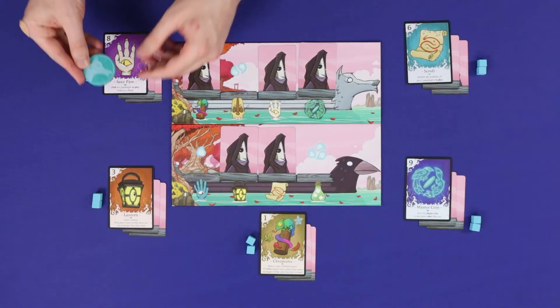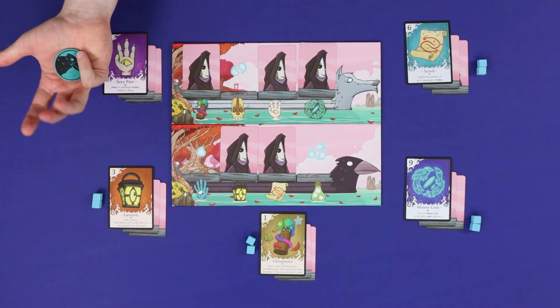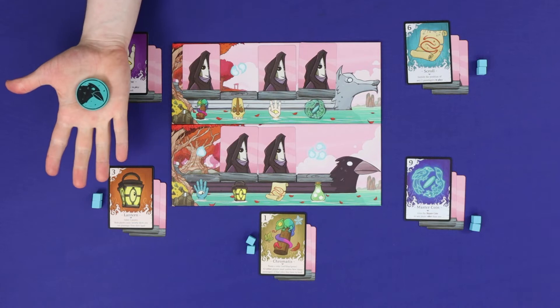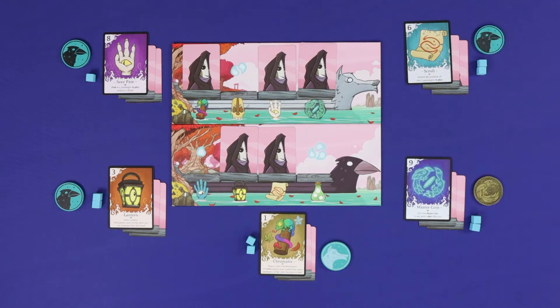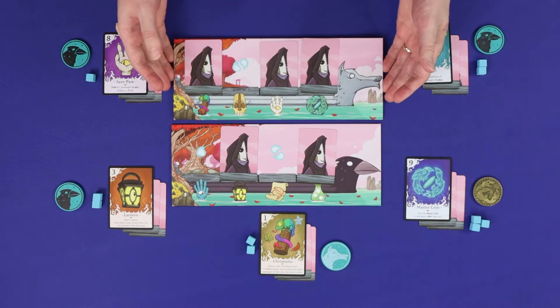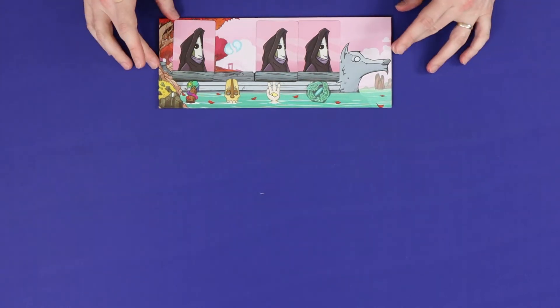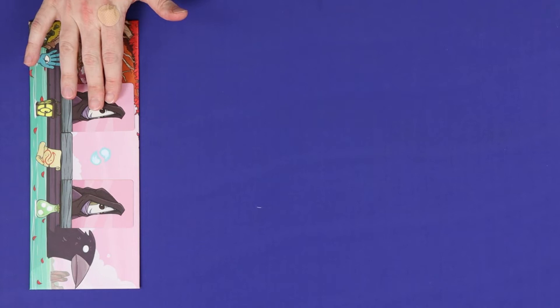Third is the voting phase. Simultaneously, all players choose whether they want the wolf boat or the raven boat to be the one which goes to the Afterlands. Players hold their token in hand and then all simultaneously reveal. The player holding the master coin will use that to vote. Count up the number of voices for each of the boats — that is, voices held by players who voted for that boat. Here the raven boat has seven voices and the wolf boat has two, so the raven boat wins. If the voices are tied, the master coin breaks the tie. The winning boat sails away to the Afterlands and is placed off to the side; the losing boat is placed out of play. Leave the passenger cards face down on both boats.